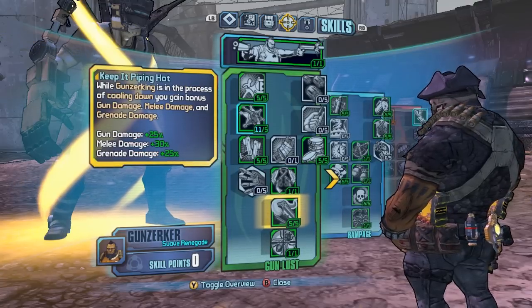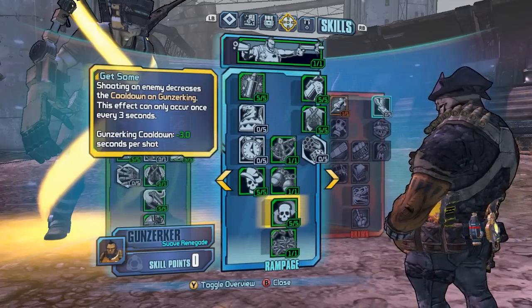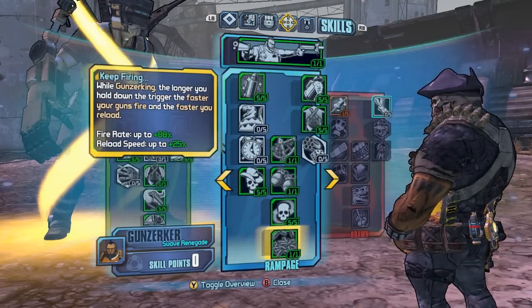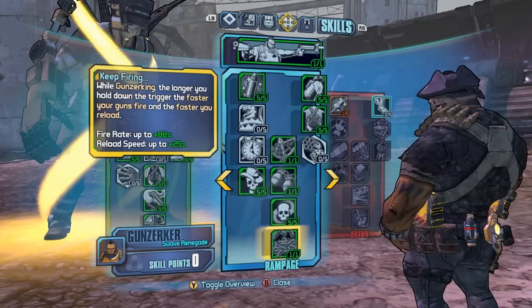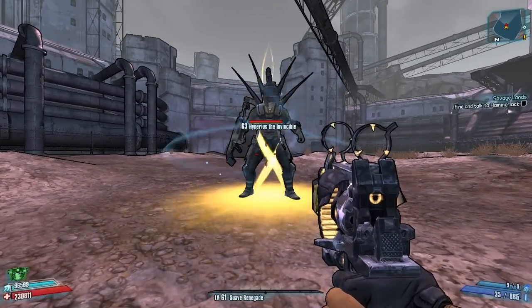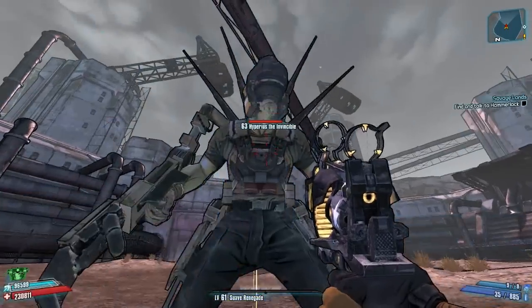Keep It Piping Hot is at 25% and kicks in as soon as I shoot any enemy while Gun Zerking, because Get Some instantly activates my cooldown. I have Keep Firing which gives me 88% fire rate. So yeah, this is my skill tree — I really focus on damage and also include the Money Shot skill. Let's see how this goes!